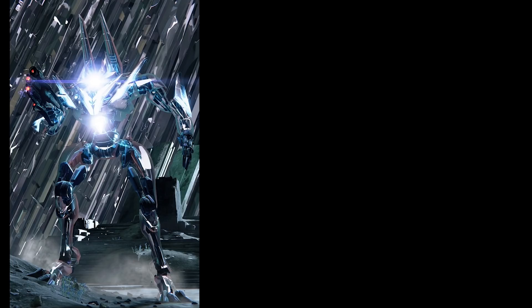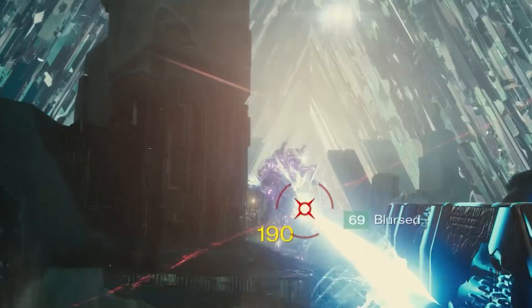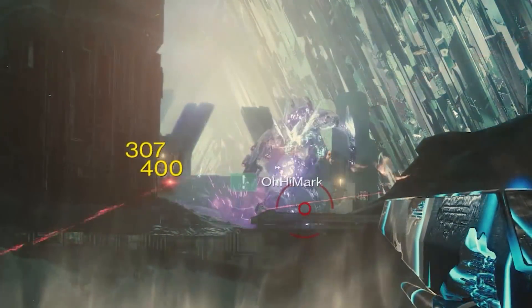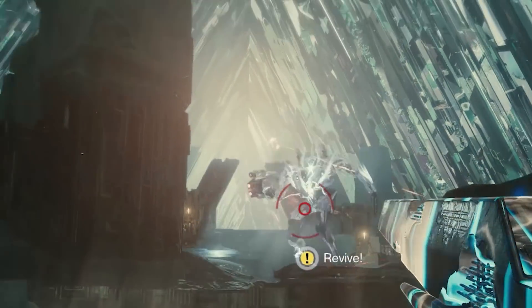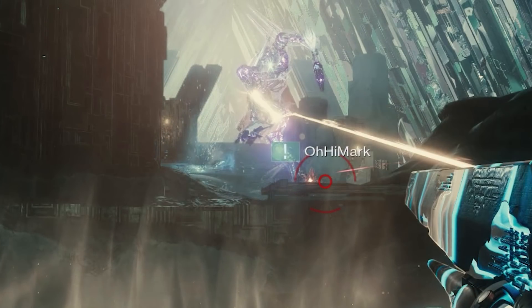I could have done this by having someone stand next to Atheon and seeing how far they get tossed when he stomps, but the actual Destiny in-game physics aren't really as consistent as real-life physics, so that doesn't work very well. I decided to go a different route. So what I'm really looking for here are two things: the force and, really more helpfully, the energy of his stomp.